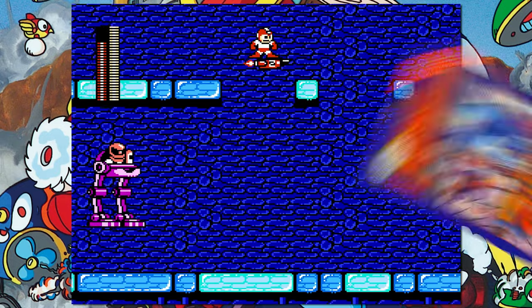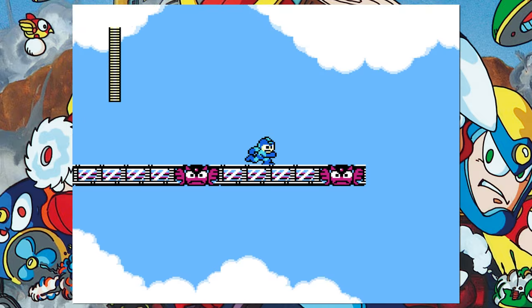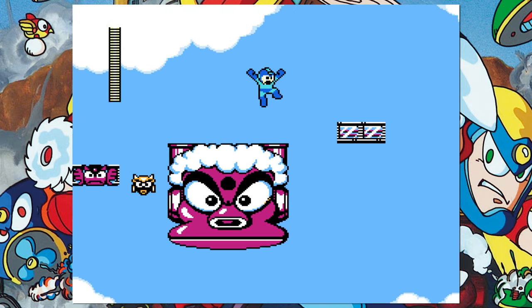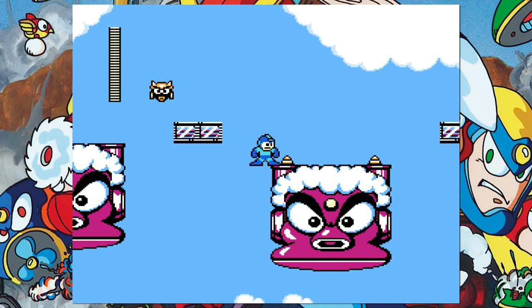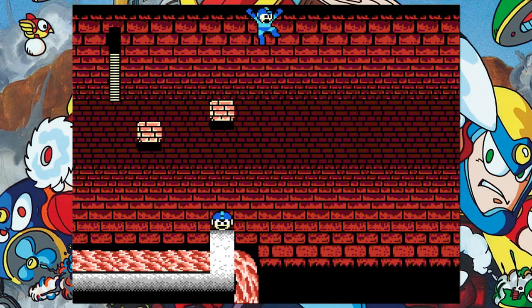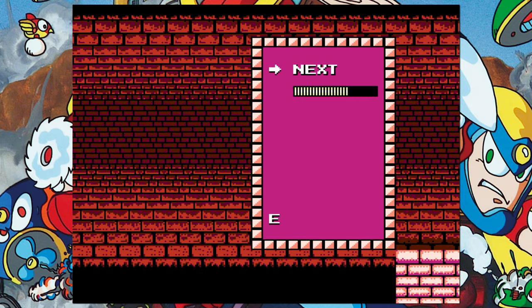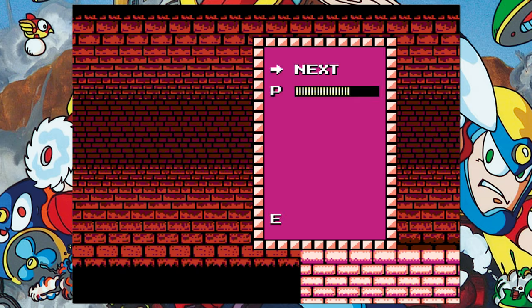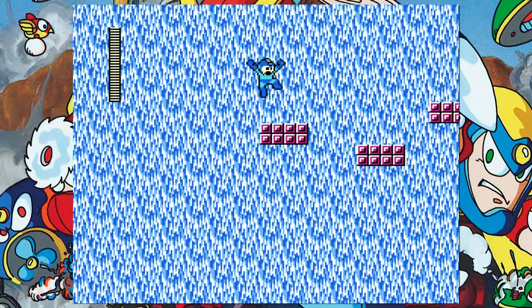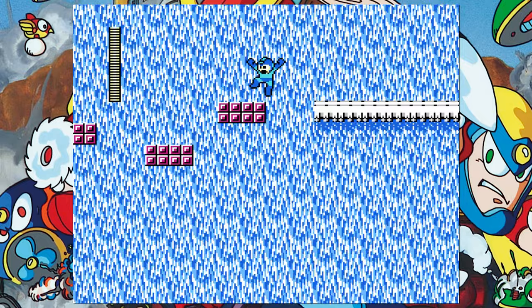Mega Man 2 has a lot more opportunities to have stupid holes on account of having more stages. Air Man stage is one giant hole in the sky, but I like Air Man stage a lot, so this hole isn't stupid. Heat Man stage has that very notorious block puzzle, and at the very end of the lava section there is a bottomless pit, but I think that's just good game design. The beginning and end of Bubble Man stage has a few holes, but if you die there, literally get good — what is the matter with you?